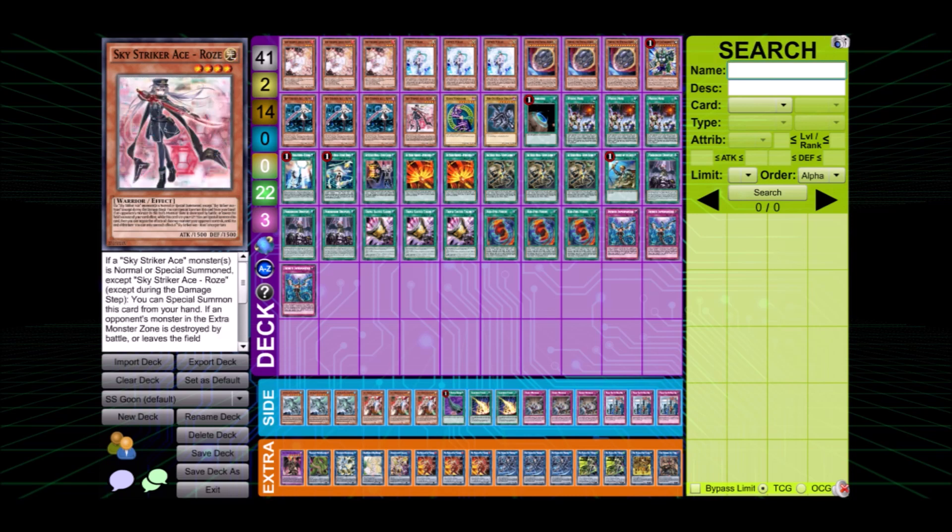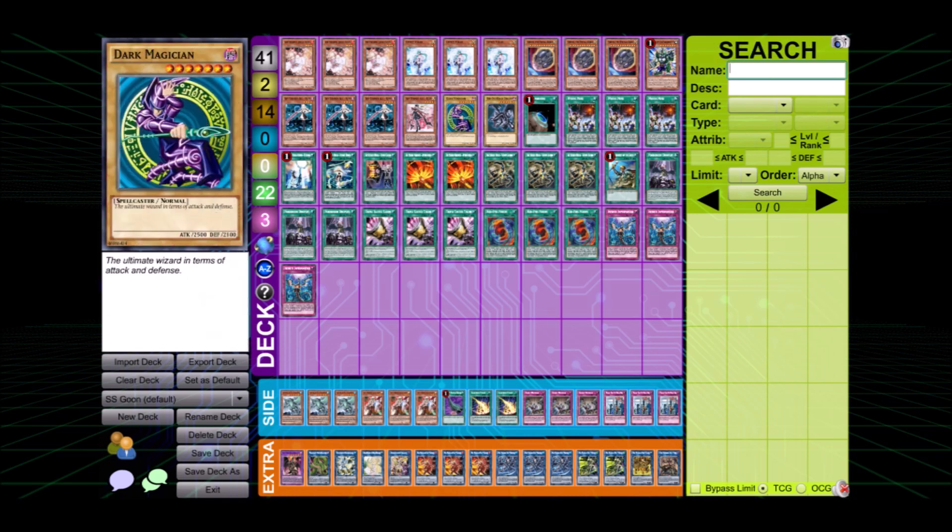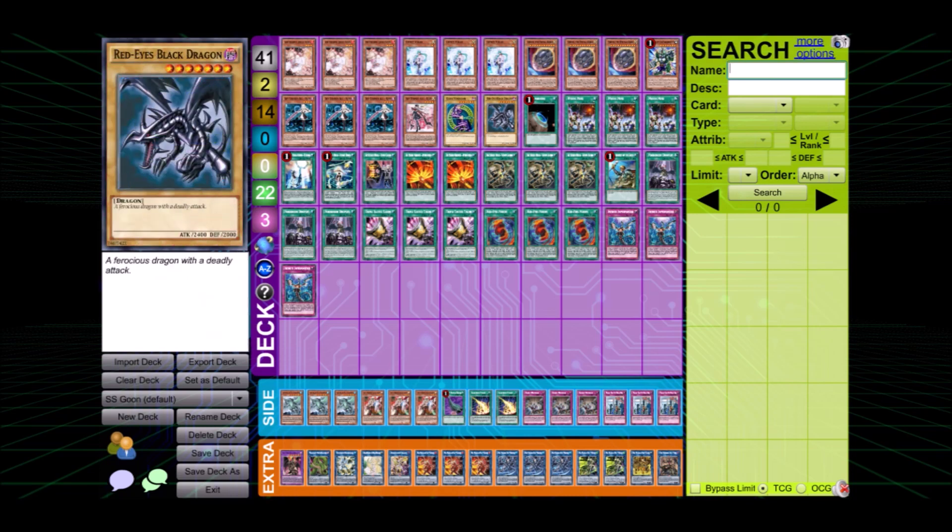Moving on to the Sky Striker package - pretty standard: three Raye, one Rose, and the two garnets Dark Magician and Red-Eyes Black Dragon, which are really essential to summon the big boy, the Red-Eyes Dark Dragoon, which is our end board final piece.